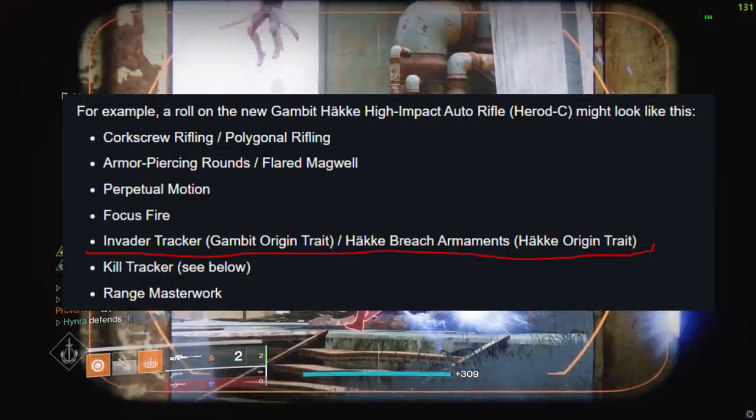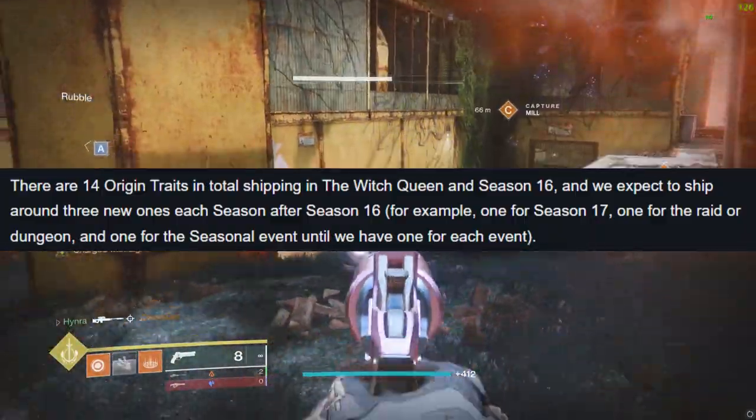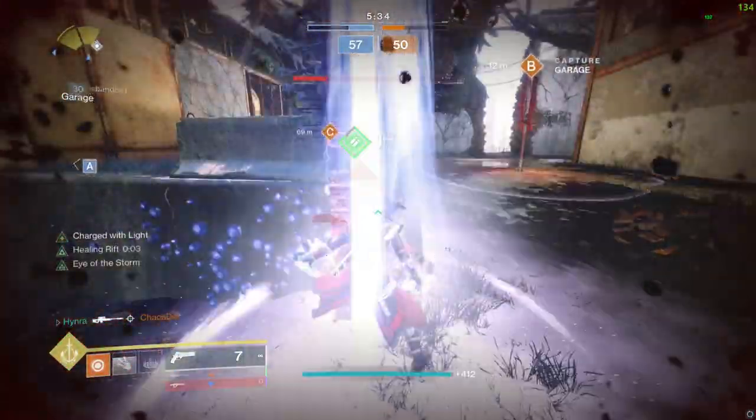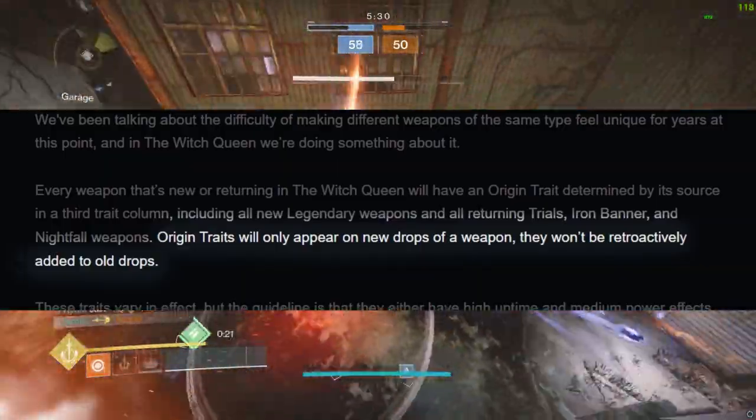These traits are essentially the fifth perk on a weapon. There's going to be a total of 14 origin traits coming in the Witch Queen update, and these traits will not be retroactive, so existing weapon rolls will not be getting these traits.